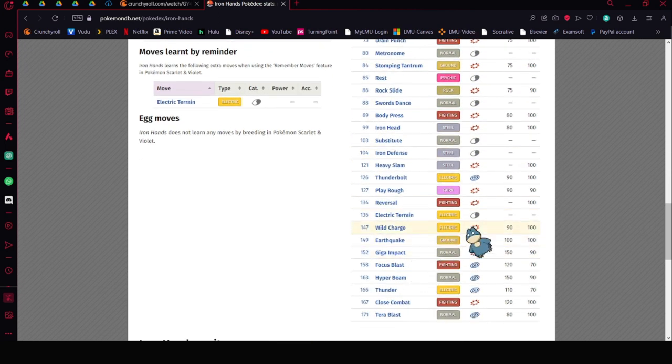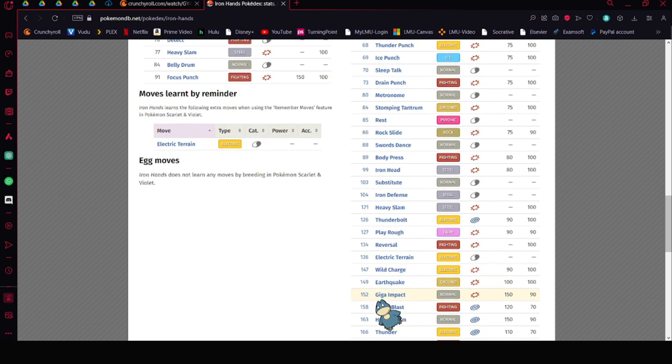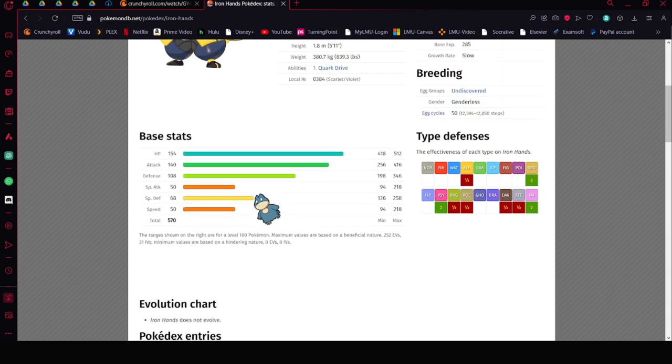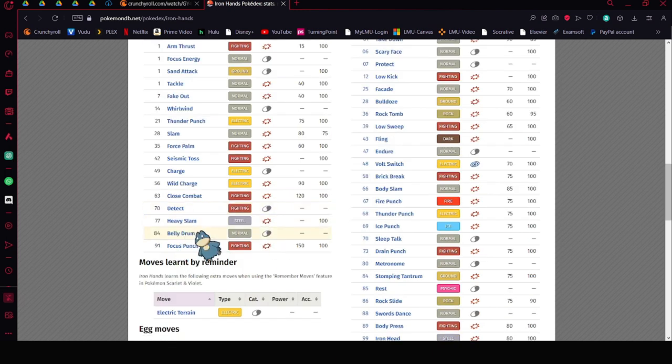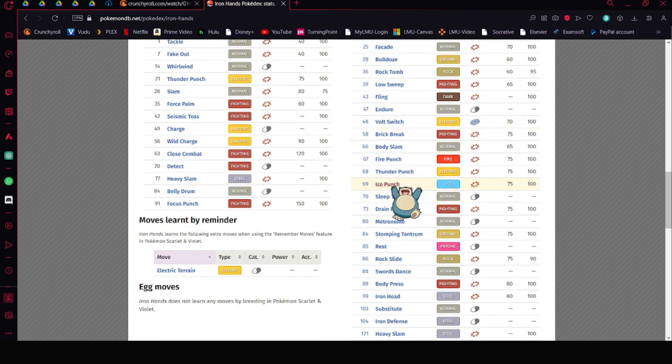Iron Hands cannot learn Thunder Wave, so if you want to run this Pokémon specifically, you'd probably have to play with other people — it's not a solo Pokémon necessarily. You'd want to do Belly Drum, Thunder Punch, and you could also do Focus Energy if you want to push even more damage. This is all about the Shell Bell. You can even run Ice Punch to be on the safer side.